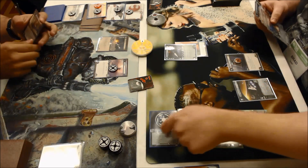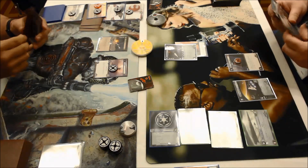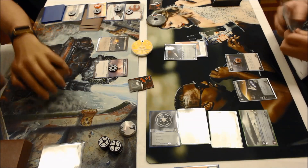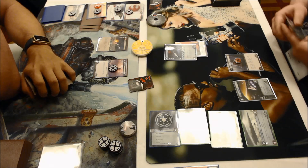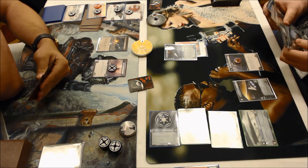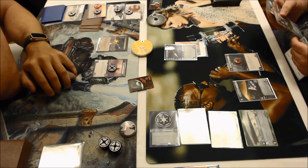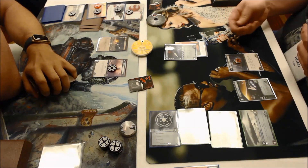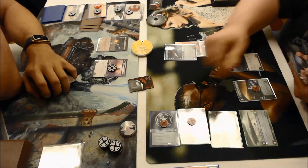Brad still has five resources — actually six with Might since he didn't have to double focus on the first turn. Those Fleet Staging Areas are just so good for resource ramp. Rule by Fear might not be an awful play against speeders — and I think I saw it in his hand. He's spitting for three seconds and I can see the guns. He is playing Rule by Fear.